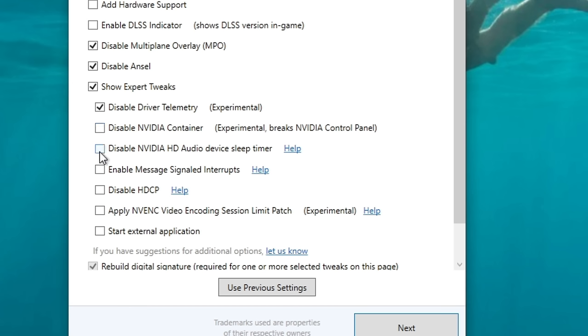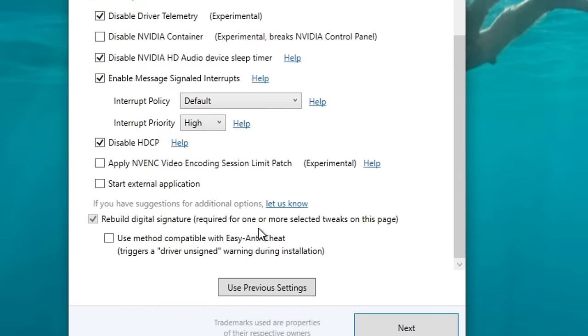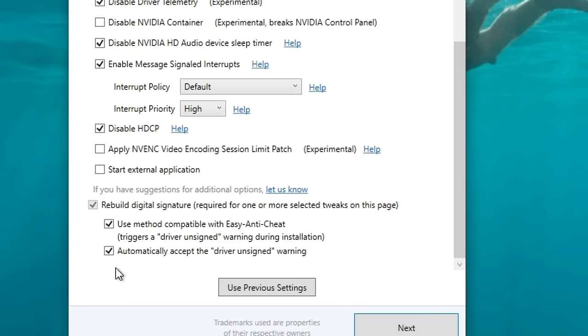Below that, check 'Disable NVIDIA HD Audio Device Sleep Timer.' Also check 'Enable Message Signal Interrupts' and change the interrupt policy to High. Check the box to 'Disable HDCP.' Leave the last box unchecked — that's for developers. At the very bottom, make sure 'Rebuild Digital Signature' is checked, and also check the box to 'Automatically accept the driver unassigned warning.' Then hit Next and it will build the installation file.